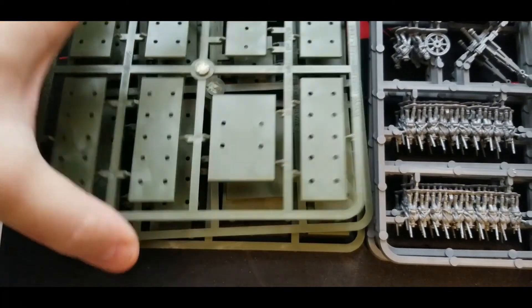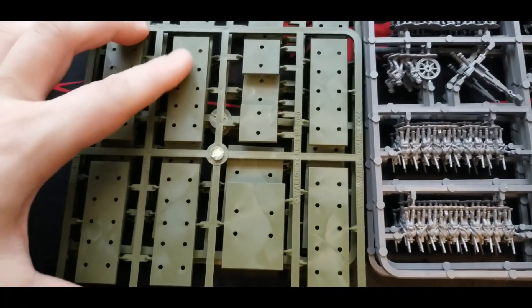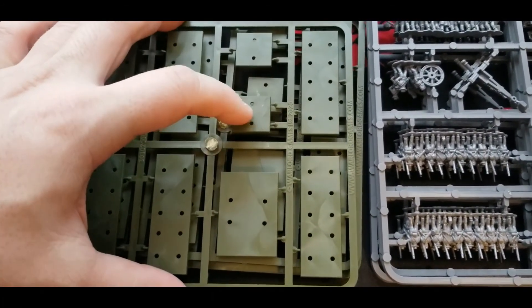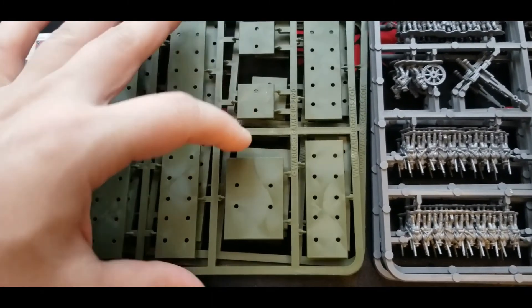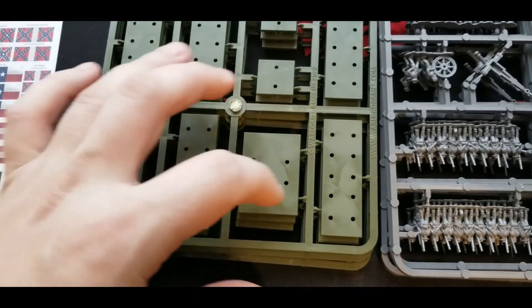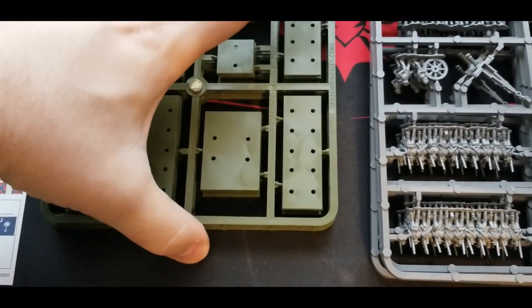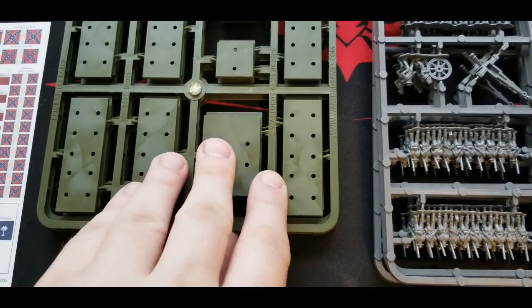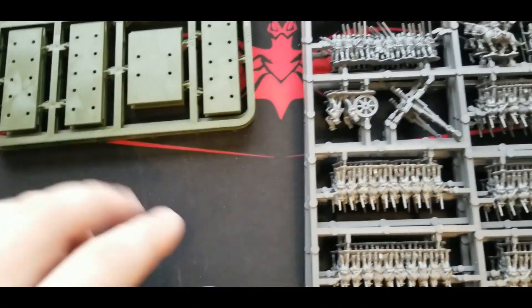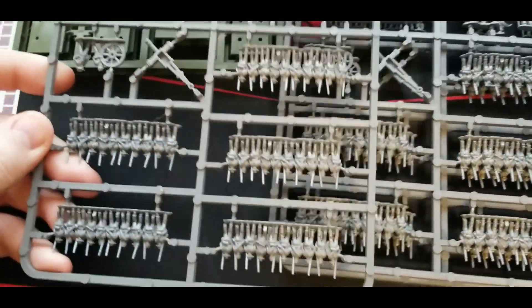Alright guys, we're back and we've got everything open. We get our flag sheet there — I won't dwell on that too long. Three of these base sprues — pun intended. These are the ones for your infantry commanders or other leader-type figures, and this base is for the artillery. Everything fits pretty neatly — it's kind of snap-to-fit, a really neat system. And it's basically all plastic, or plastic and resin.